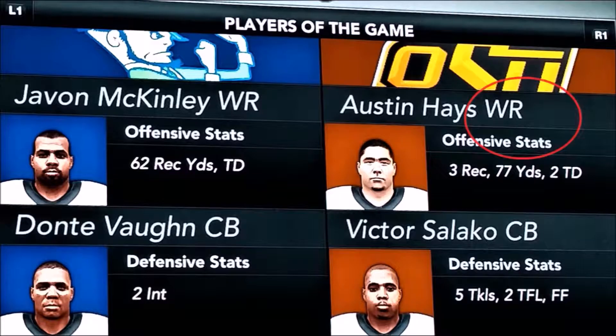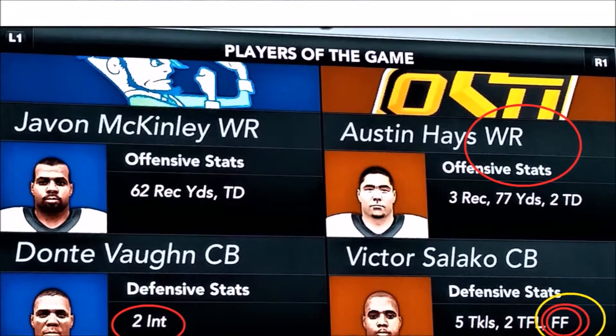Kick an easy field goal for the win. Your player of the game: OSU's big receiver — three catches, two TDs, 77 yards. On defense, forced fumble by Victor Sulaco seals the game.